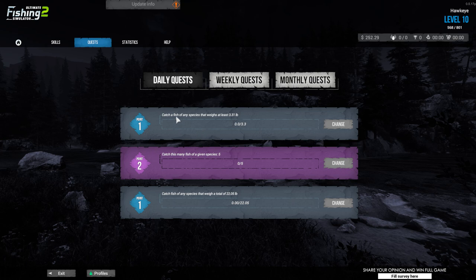Let me see what the daily quests are. Catch a fish of any species at 3.31 pounds — that should be pretty easy. Catch this many fish of a given species: 5. And catch fish of any species that weigh a total of 22.05 pounds. That shouldn't be a problem either, honestly.